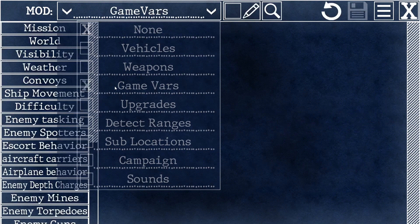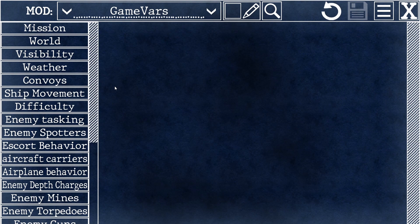Finally, there is the game vars menu. I saved this for last because it's sort of a catch-all for all those game variables that I just couldn't find another place to put them. To try to make it easier, I organize them into categories, which you'll see in a list on the left. Generally, if you're looking for something to mod and it doesn't show up under any of the other categories, this is where you're going to find it.